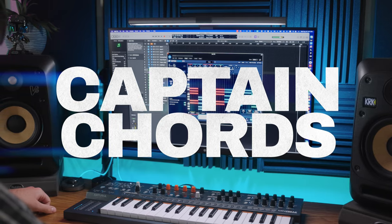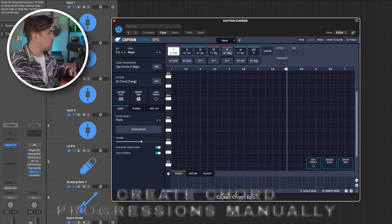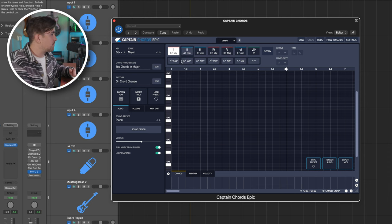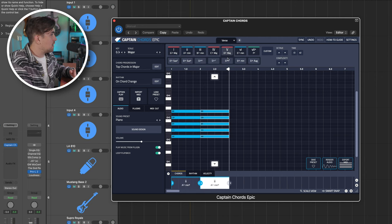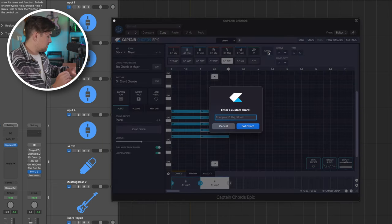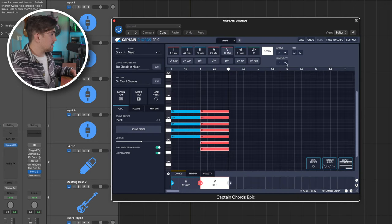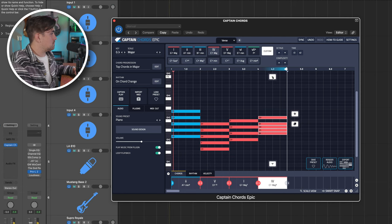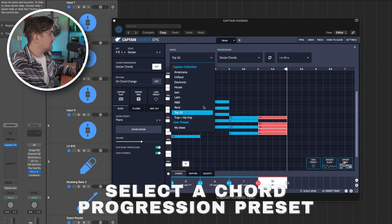Captain Chords is one of five plugins included in Captain Plugins Epic and it's one of my favorite tools for coming up with unique chord progressions really quickly. When you open Captain Chords you can just start adding in chords right away, and as you hover over each chord, chord extensions appear beneath it. If you don't see a chord you're looking for, you can click the custom button — for example, I want to add a D-flat 13. It's a lot of notes, so we'll take the complexity down a little bit.